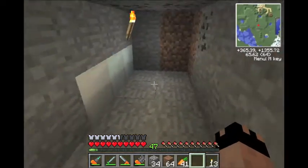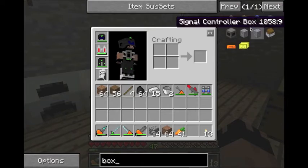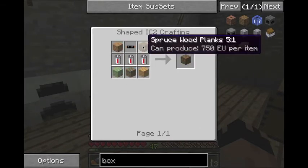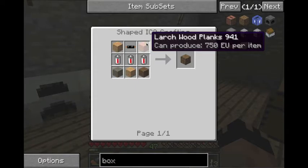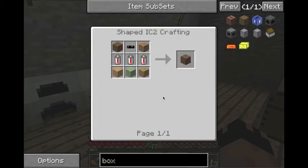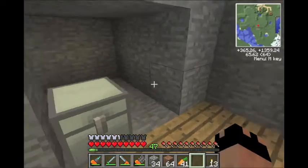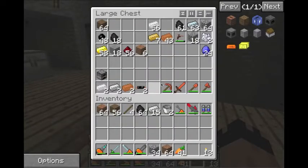This is the bat box and this is how you make it. You need 5 pieces of any type of wood — I believe most work, besides redwood. So 5 pieces of wood other than redwood, 3 reusable batteries, and 1 piece of copper cable. To make the batteries it's 4 pieces of tin, 2 pieces of redstone, and a copper cable. You're going to need 3 of them. I have a couple but I'm going to need some more, so I'll make some cables quick.